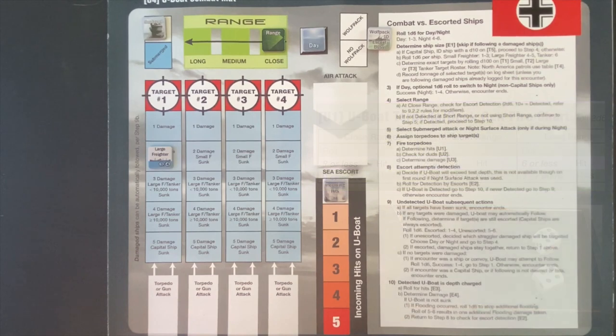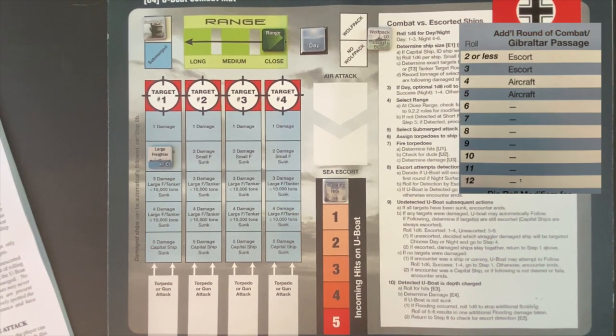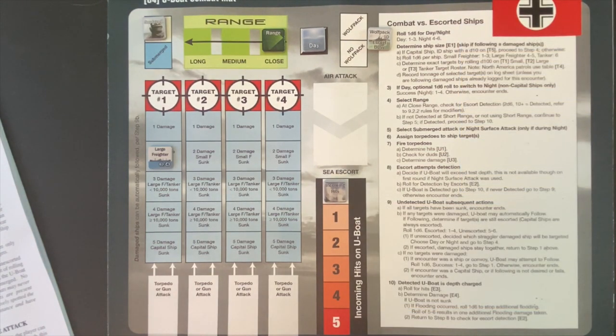Our choice now is whether to follow and pursue or let the target escape. We're going to pursue. We roll on the pursuit chart — a two or three means detected by escort, four or five means aircraft, and six or above gives us another round of combat. In the meantime we reload: four electric torpedoes into the bow tubes and a steam torpedo in the aft tube. We'll burn the electrics here and save our steam for the final patrol box. We roll an eight: no detection. We get another free round of combat. Let's put the Triglav on the bottom.